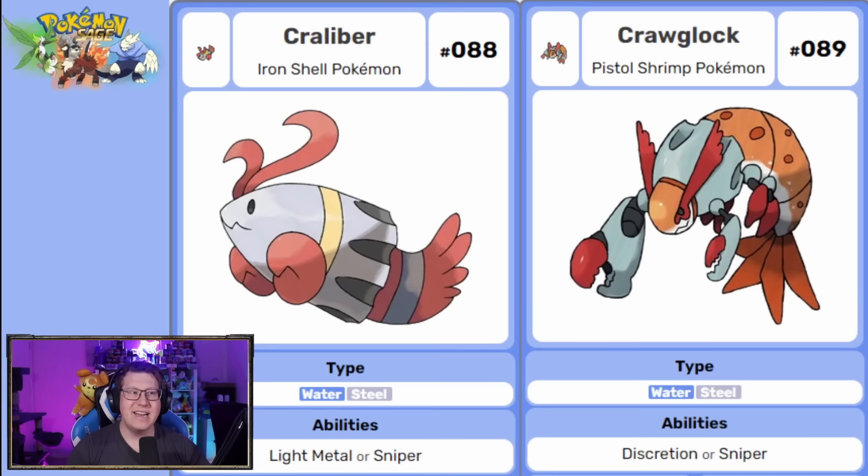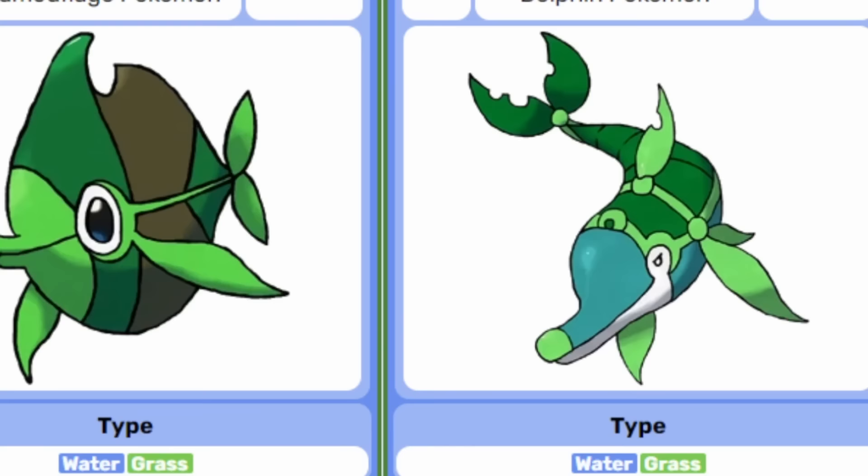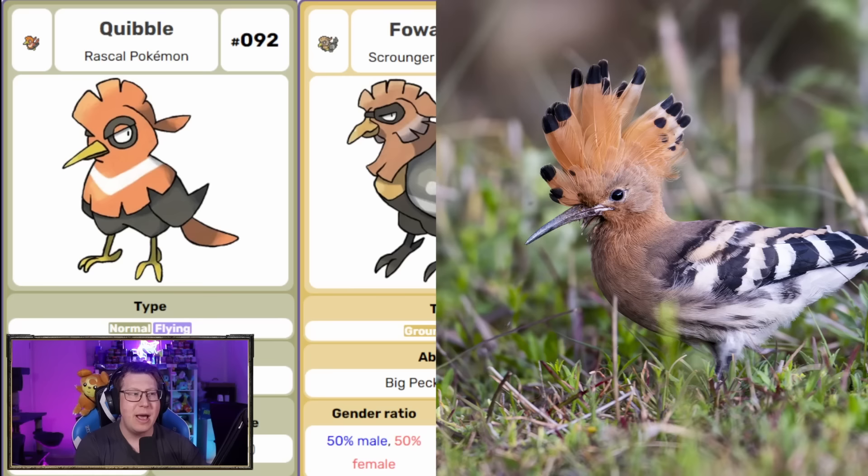Next is Kraliba, a water and steel type Pokemon evolving into Kroglock. Kraliba looks like a bullet and Kroglock is based on the Pistol Shrimp. Next, a couple of water and grass type Pokemon: Leaf It, which looks like it's got camouflage to look like a leaf, and then Chlorophon — a dolphin — where the camouflage almost looks like plated armor. Then we have a normal and flying type Quibble, which changes to ground and flying as it evolves into Fowwattle and Turkestador, based on a Hoopo bird with Native American influences.